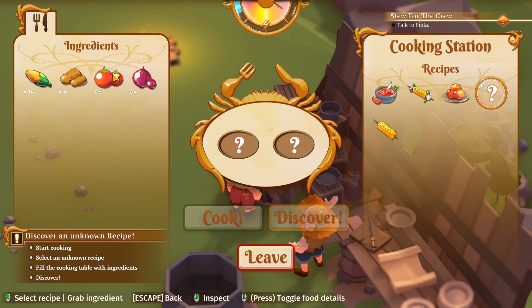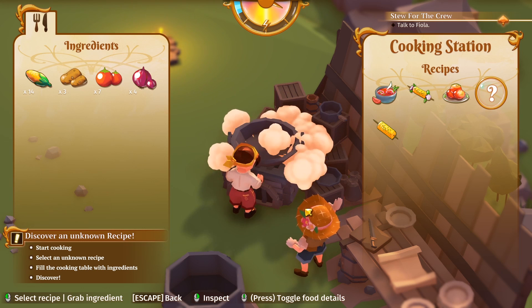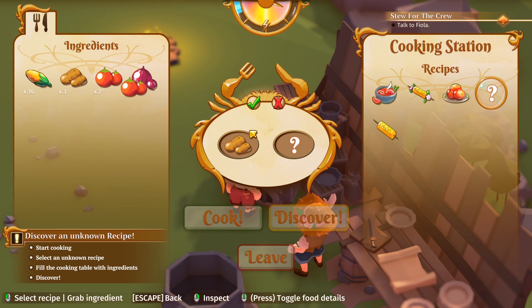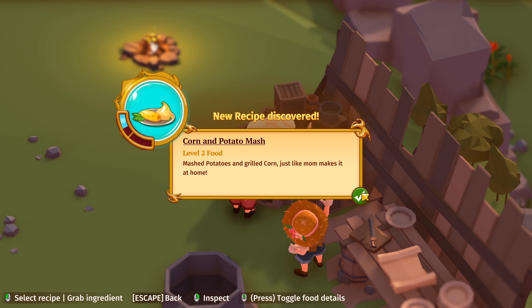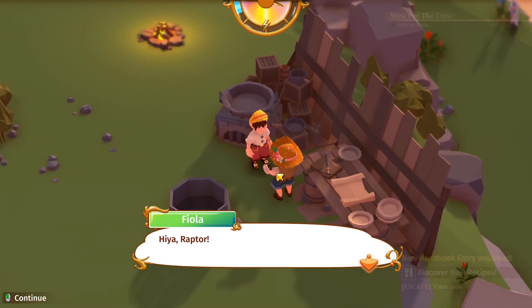One more recipe to find. We've done tomato and onion, onion and corn, corn and tomato. We need something with potato. Potato and corn — corn and potato mash! Oh my god, that sounds so good. I've discovered the recipes but didn't want to cook them yet — just didn't want to use all the supplies.